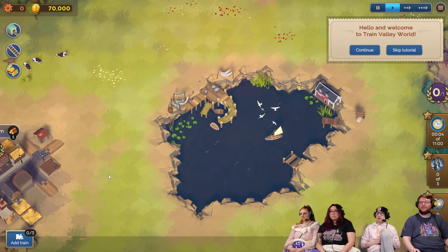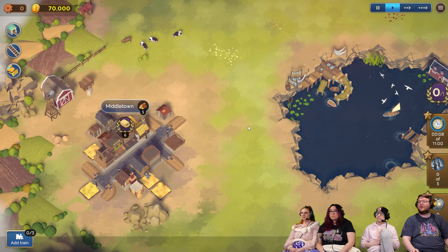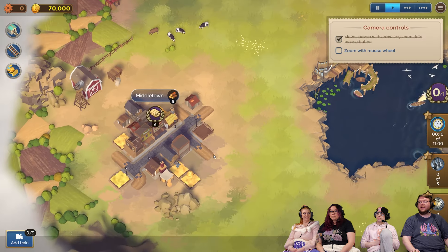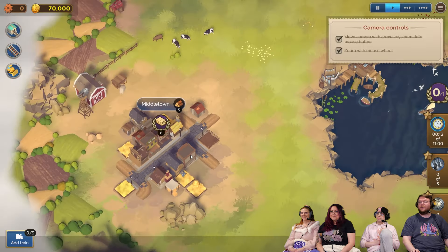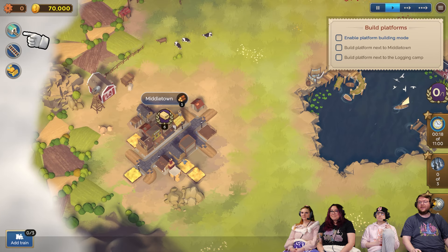Trains are so in right now. What about a frog with a train? Train frog. Move the camera with that, zoom in and out with mouse wheel. Enable platform building mode, which is this apparently.